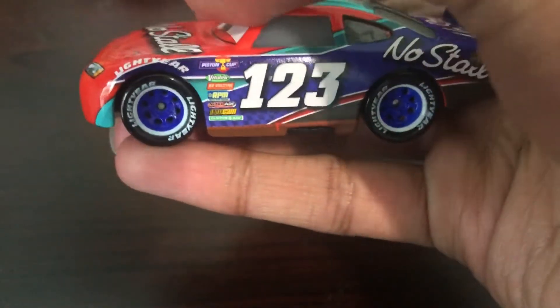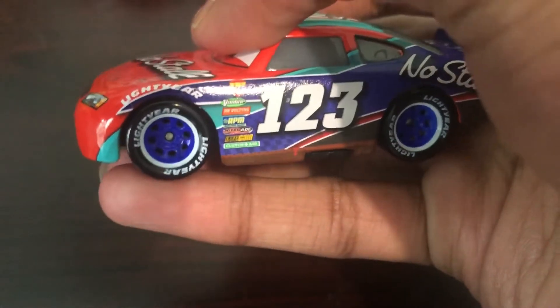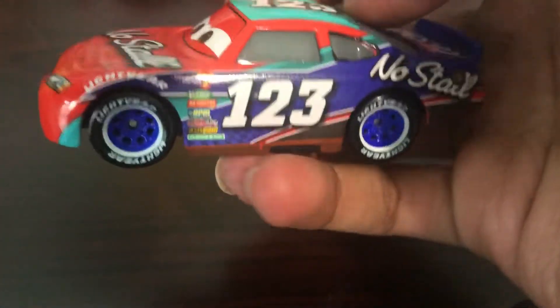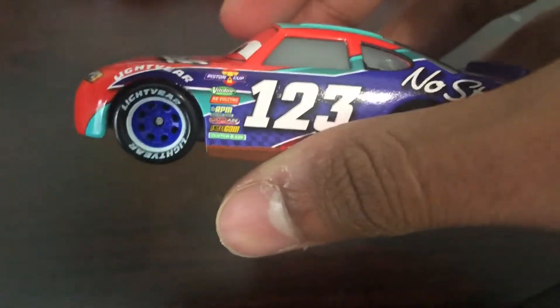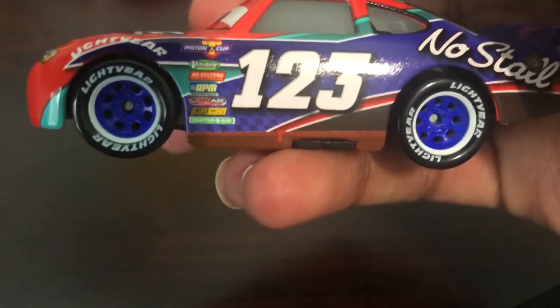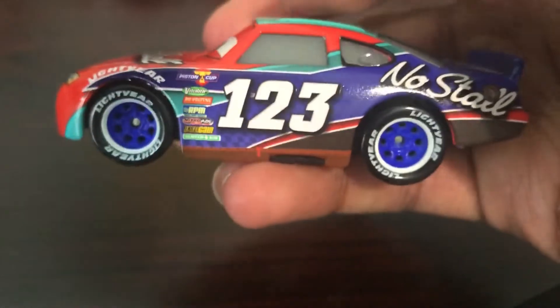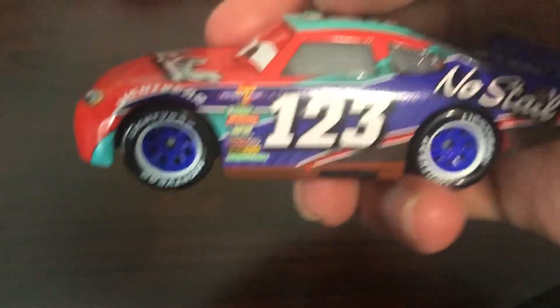On the side here, he has Lightyear on the fenders. He has blue Lightyear tires with a white trim. Now in the movie he's actually not supposed to have that trim — I don't know why they put that on there, but it actually looks pretty cool. His contingency sponsors are Pesticub, Violin, Revolting, RPM, Nitrate, Arctic, and Clutchade. They are very, very clear. Kof Kof Thailand, please take some notes.